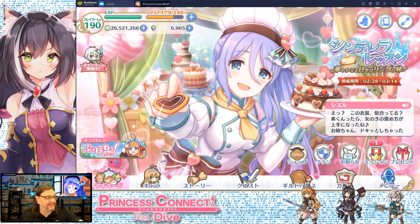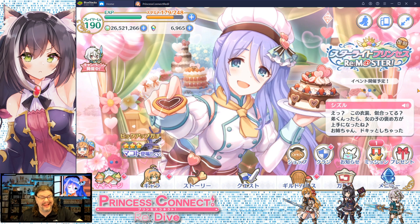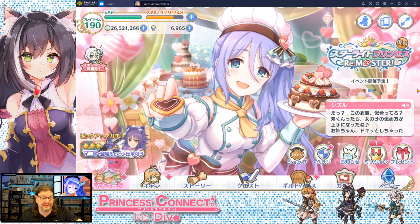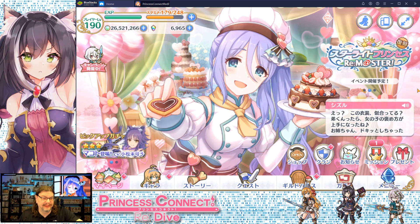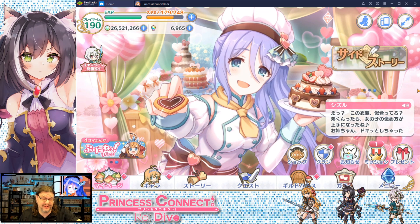Hey there and welcome back to the Weeb Lounge. I am Nick and in this character spotlight — if you watched the stream you'll know I spent a lot of money getting this character and I really didn't need to because I got a double on the next gacha. It's Valentine's Day Shizuru. She didn't give me a present but I am hungry for cookies.